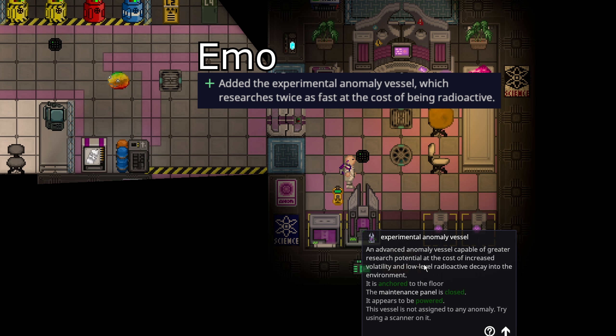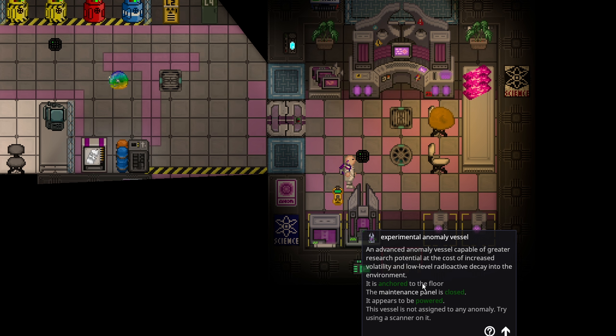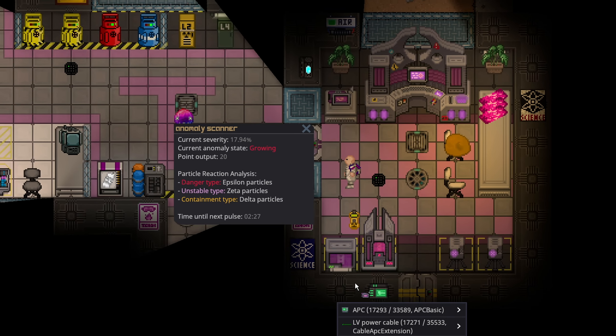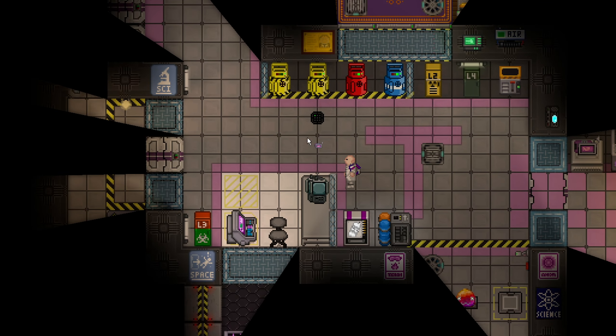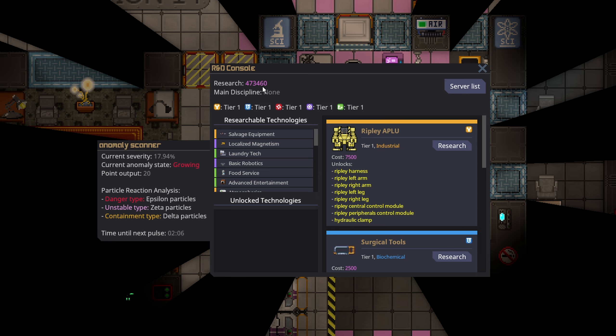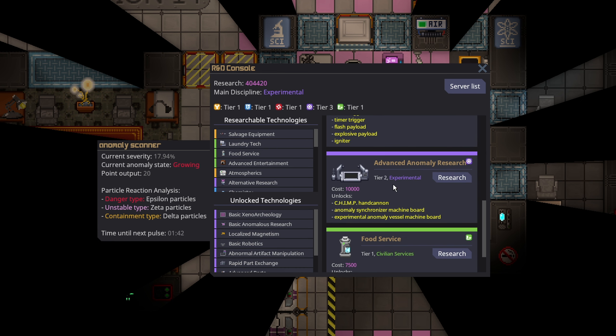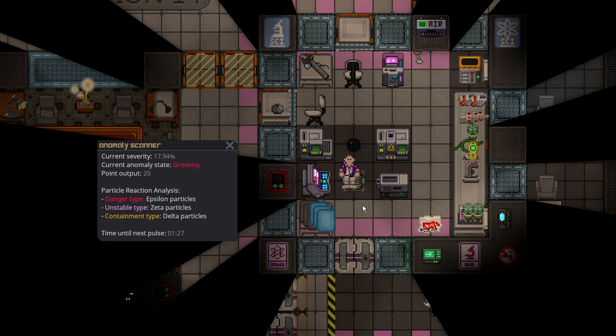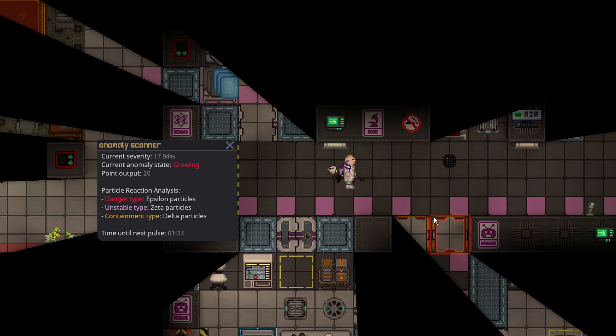The experimental anomaly vessel has been added to the game — an advanced anomaly vessel capable of greater research potential at the cost of increased volatility and low-level radioactive decay into the environment. Once it is actually connected to an anomaly it becomes radioactive. It says we are making 20 points a second, but if you go to a research console you can confirm it's actually making 40 points a second — it doubles the research points, which is obviously really useful. It is simply a tier 2 research under Experimental called Advanced Anomaly Research. The machine board just uses a bar of gold, some glass, and steel, so it is really not that expensive to make.